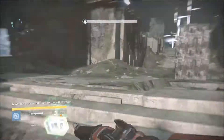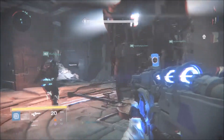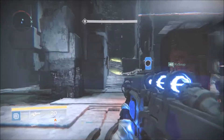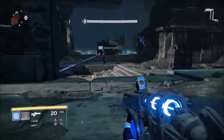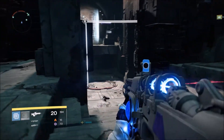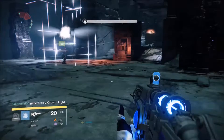I was marked for negation and I was like, oh crap, I'm going to die — I don't have self-res because I'm running Voidwalker right now. But it only triggers when the Templar prepares for the ritual of negation, so that is when you have to be worried. I cleansed myself, using up one charge. As you saw on the bottom left, it said a Vex had sacrificed itself. See there — ritual of negation — had I still been marked, I would have died instantly.